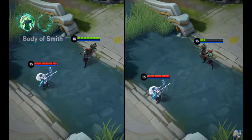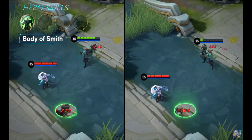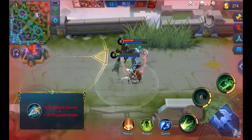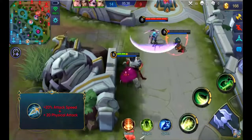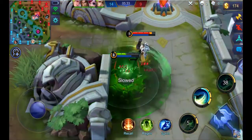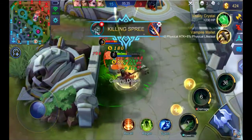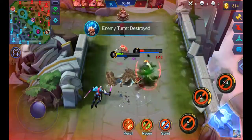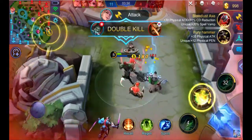Passive: Body of Smith. Tirizla's lost HP will be converted to a limited amount of damage reduction. His attack speed cannot be increased — every 1% increase in attack speed will be converted to physical attack. The lower the HP of Tirizla, the more damage resistant he becomes, enabling him to draw fire more effectively in team offensives.